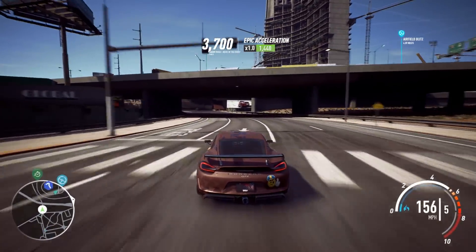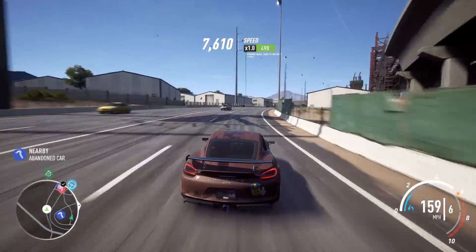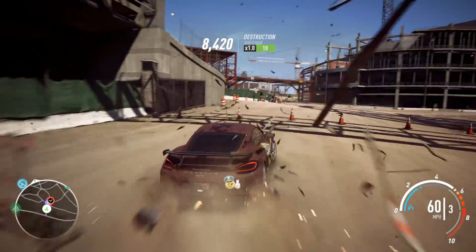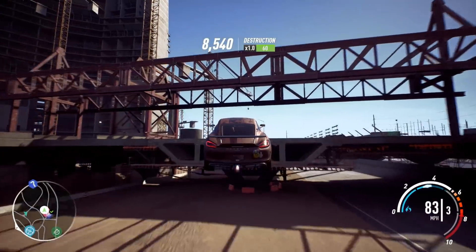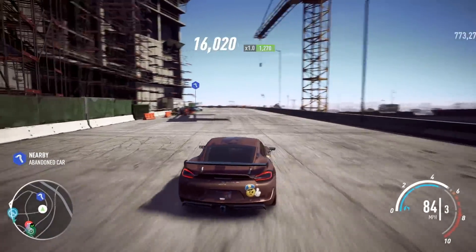So that is today's abandoned car. Today is the Need for Speed Most Wanted BMW. You've probably already got this, but it is always good to get it again. The location is in a construction site in the city — you just go up this little ramp, turn around this corner, and you'll see the abandoned car ready for you to take back.